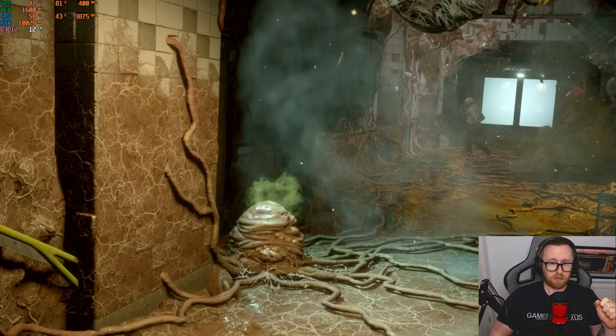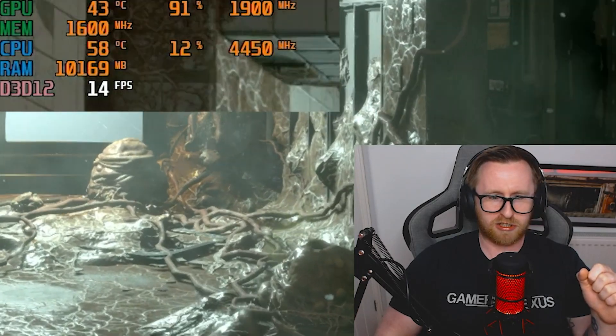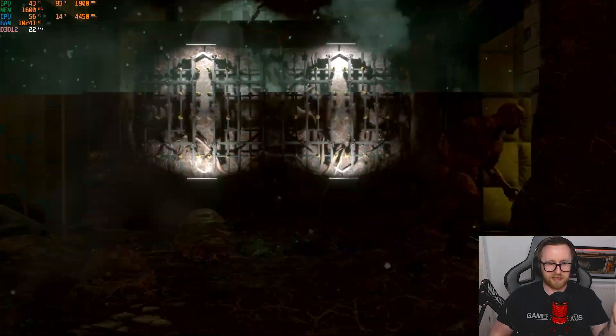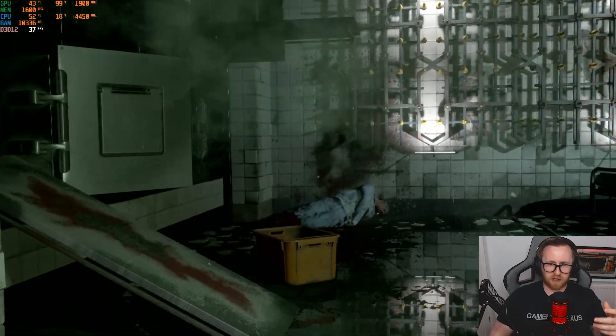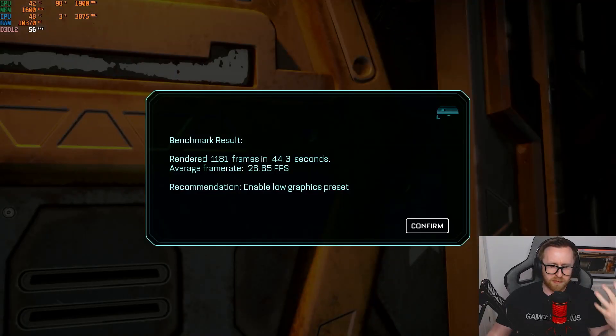That's not a good start — currently around 10 to 20 FPS. Let's go through the actual benchmark in full and then we'll think about what we can do to improve things. We made it through the benchmark and got an average frame rate of 26.65 FPS. Not good. It does recommend enabling the low graphics preset, which on a 5600G might be our best bet, so I'm going to do that and keep everything else the same.